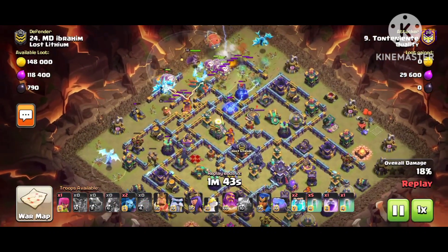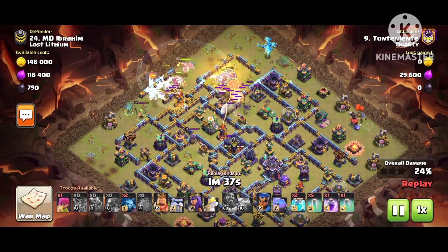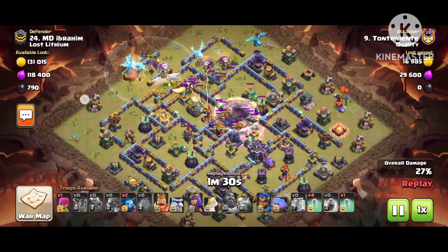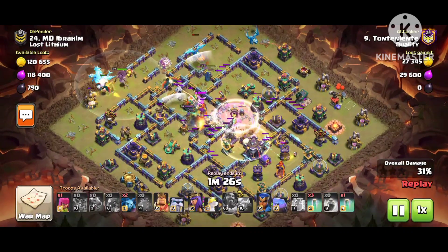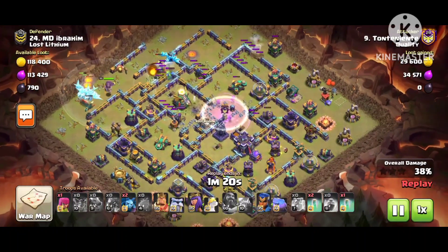That's why every single air attacker is in big trouble. He used the blimp but look at the air sweeper pushing the electro dragon back. He used the Warden ability - he knows he's in big trouble. The blimp is ready to reach the tower. Oh no, look at this air sweeper pushing the electro dragon - crazy! That's called a crazy base. You can see it doesn't allow any attacker to get three stars.